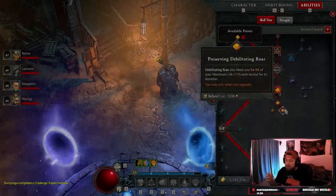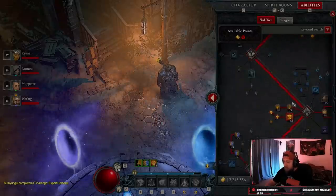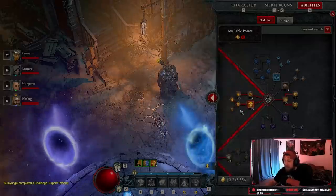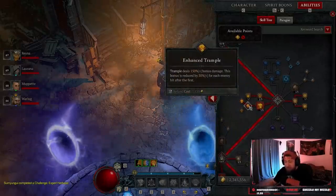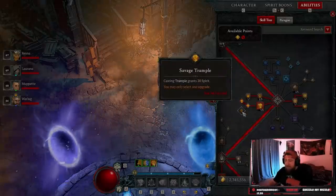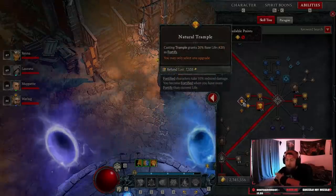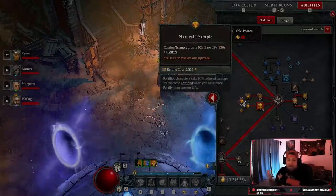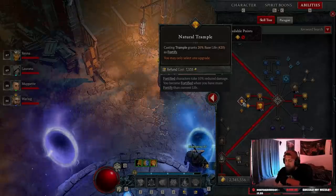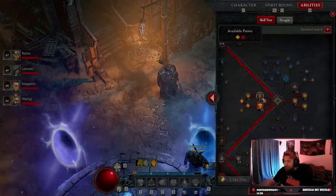Preserving Debilitating Roar gives us a good heal. Then we come down and take Trample — we have to have Trample, this is another way to be unstoppable. Enhanced Trample gives bonus damage, and we're taking Natural Trample. During leveling, if you feel low on spirit take Savage, but once you can sustain spirit you want the fortify. You just want to be a tank — trample, hit stuff with Earth Spike, pulverize, fortify, and do massive amounts of damage.